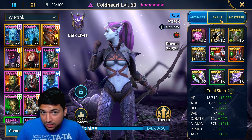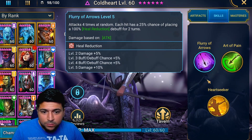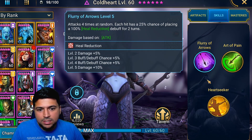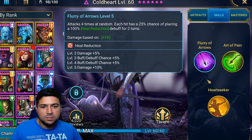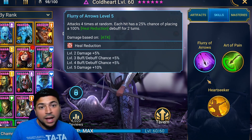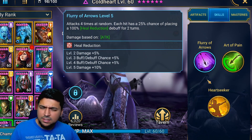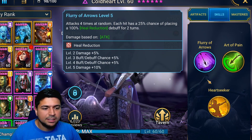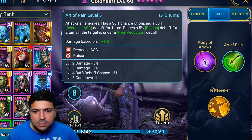Let's take a look at her skills. Skill number one is Flurry of Arrows — it attacks four times at random, and each hit has a 25% chance of placing a heal reduction debuff. This is nice, especially if your Coldheart has a higher crit rate. When she lands a crit it does decent damage to trash mobs, and the heal reduction is also useful.